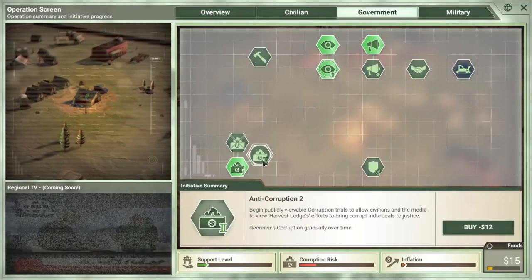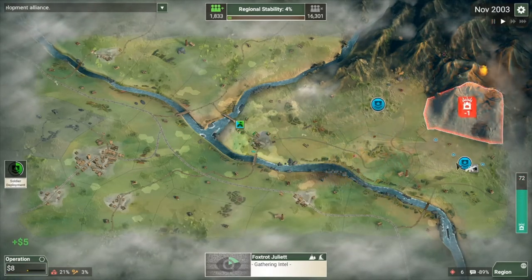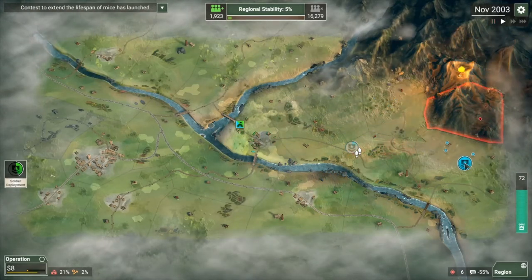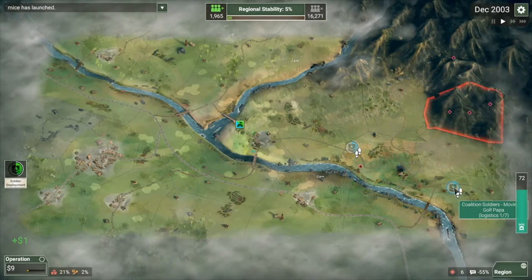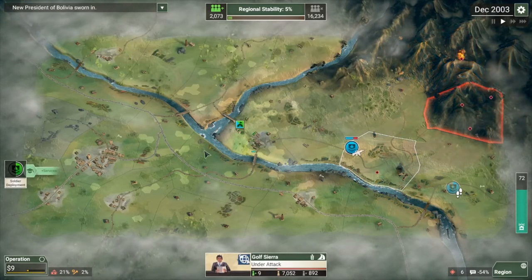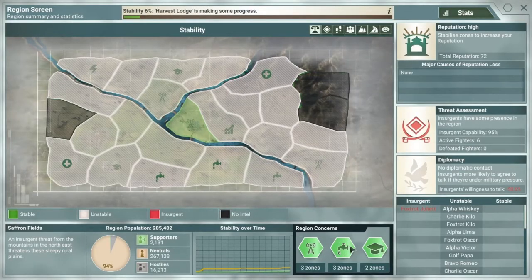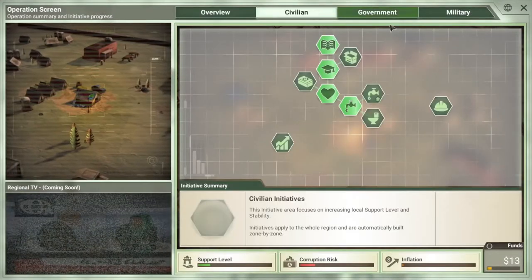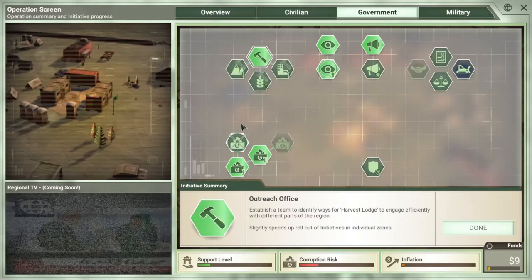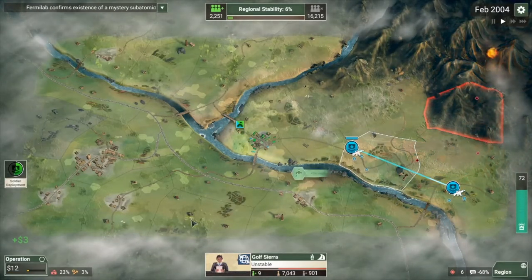For $12 we're going to grab Anti-Corruption 2, and that should help hold things over for a while. We destroyed the base — actually going to run here and over here so they don't run to this region. Kind of want to funnel them back up into the mountains. At $13, water and school are already being implemented. Since we're not really going to be funding anything new, it's probably good to grab an Outreach Office here, which makes it easier to roll out your initiatives — it essentially adds more hammers building up these locations.